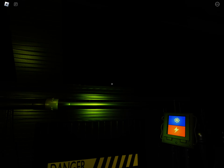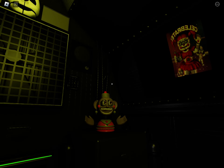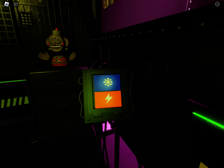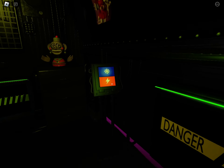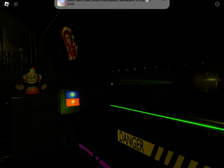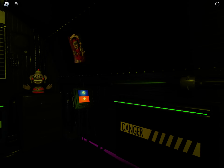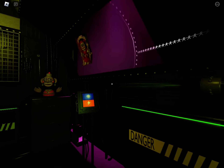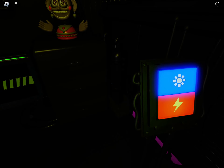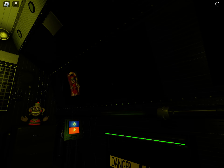View the window to your right. This is the Funtime Auditorium, where Funtime Foxy encourages kids to play and share. Try the light — let's see what Funtime Foxy is up to. Looks like Funtime Foxy is taking the day off. Let's motivate Funtime Foxy with a controlled shock. Let's try another controlled shock. Looks like Funtime Foxy is in perfect working order. Great job.